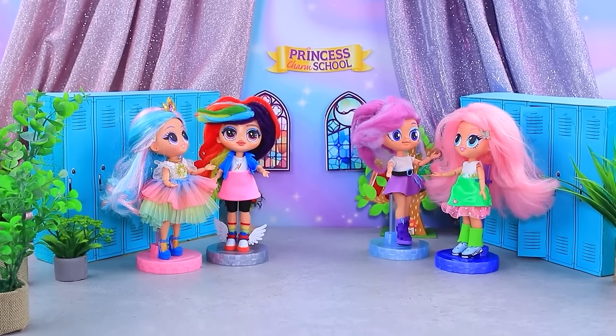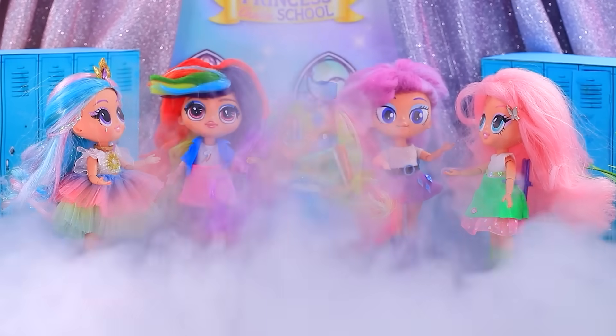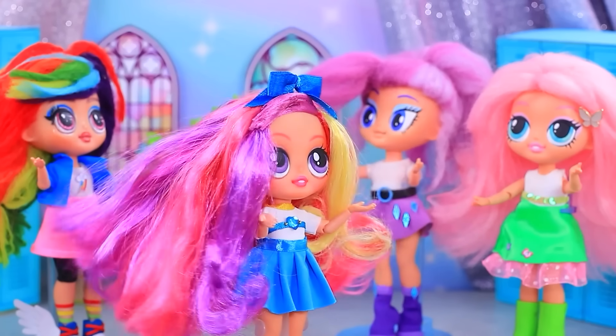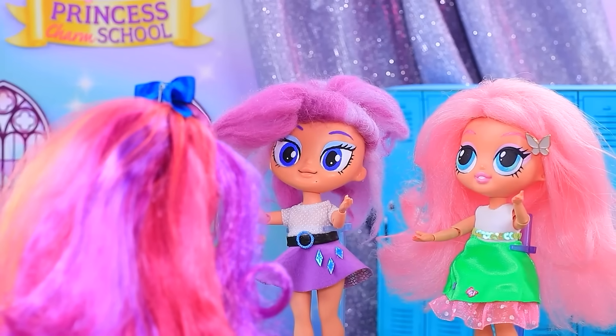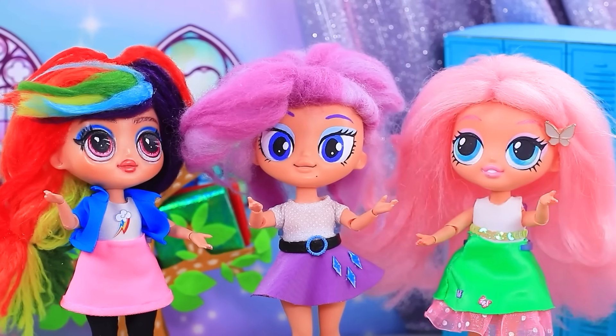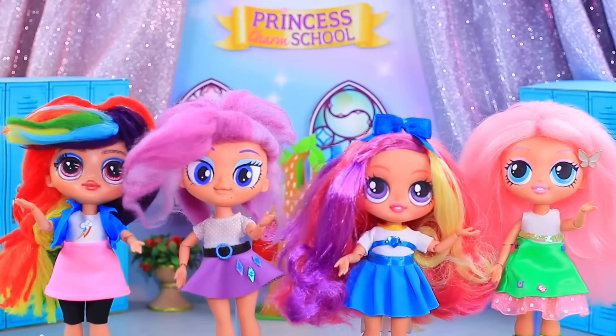Girls are preparing for the lesson. Where is our lesson? Suddenly, Cadence appeared in the middle of the corridor. What happened? Where am I? Wow! Cadence, is that you? Amazing! You have to pass your exams to get back to Equestria. Yeah. Let's do this together. Let's go. Yay! To the school!